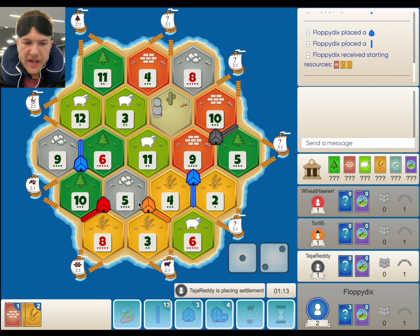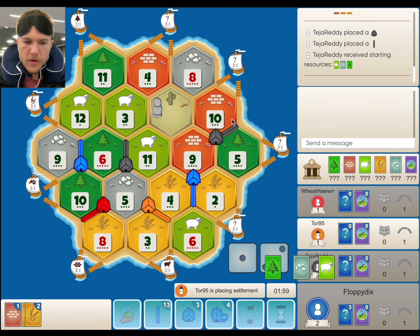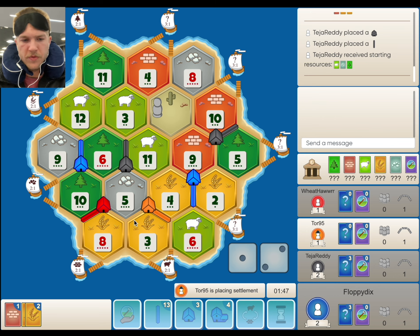It's tough — Black's kind of locked out of wheat. He kind of has to go for the 11-5-6, go for road, and use his 3-1 port. He's probably going to fight us for this 3-6-12 spot, unfortunately. He'll probably beat us. He just needs the wheat, which means we're going to get stolen from if he pulls the 7.